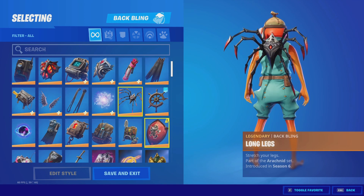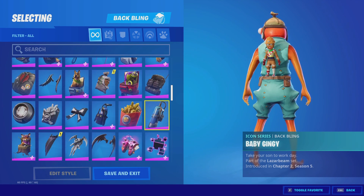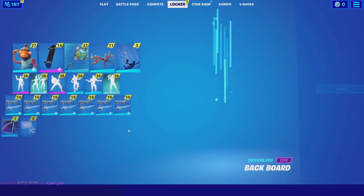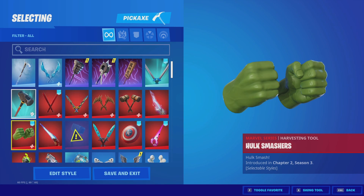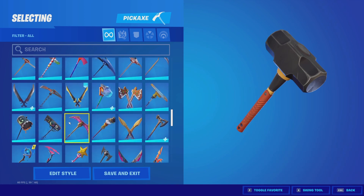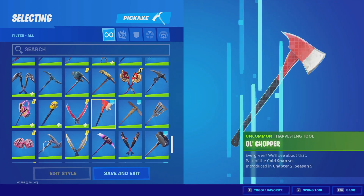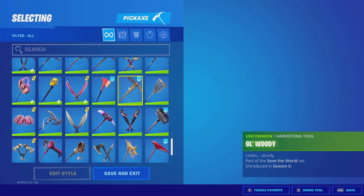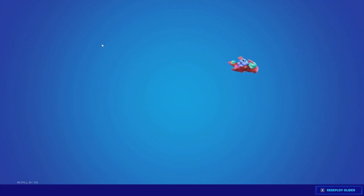Moving on to back blings — we have these three orb things, the Long Legs, the Red Shield. I'll just scroll through them; no one really cares too much about these. Next up, pickaxes. We have the Party Animal, which is one of my favorites, the Hulk Smashers — everyone loved those but they aren't too hype anymore — and the Old Mate Sludgy. Then some really clean pickaxes: the Driver, Old Chopper, Paddywhacker, Fresh Cut, Icebreaker, Old Woody — best pickaxe in the game — Simple Sludge, and the Throwback Axe.